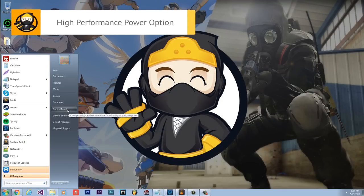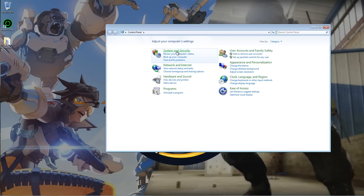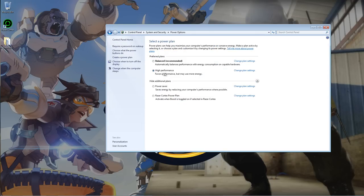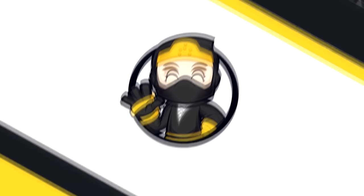The next method is to set your power options to High Performance. Go to Control Panel, click System and Security, then Power Options, and make sure it is not on Balanced — set it to High Performance.